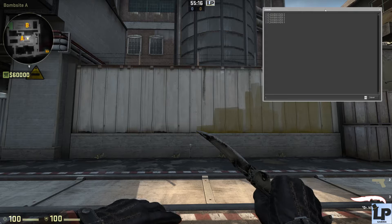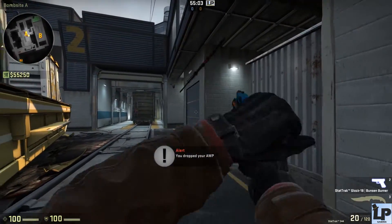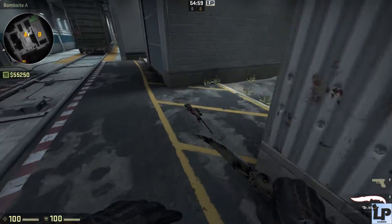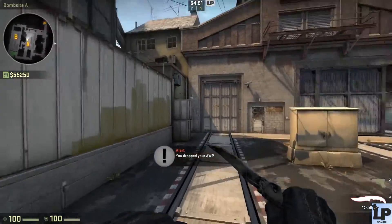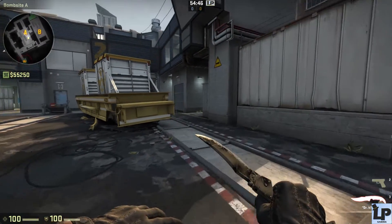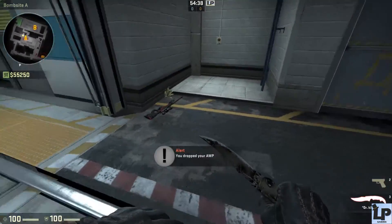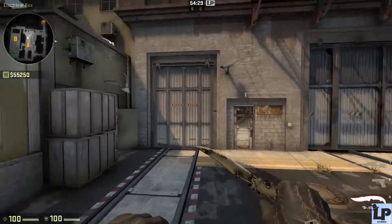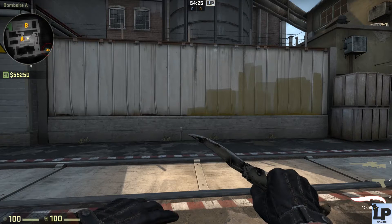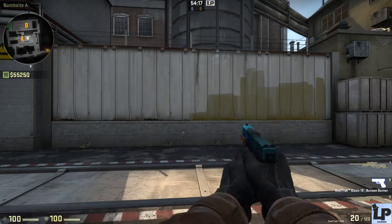Even though this might seem like a slight disadvantage, it actually is a huge problem — for example, let's say you buy an orb and at the end of the round you're desperately trying to reach it. With the classic static crosshair visible in hand, it's easy to pick up the orb. But if you switch back to the default static and don't have that crosshair, it's actually quite difficult, especially when time is running out, to pick up the weapon. There have been several occasions where I saw this could be a real problem at the end of the round, so I decided to recreate the default static crosshair with the classic static.